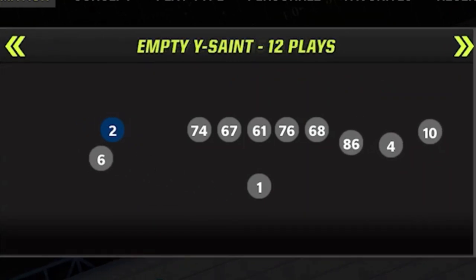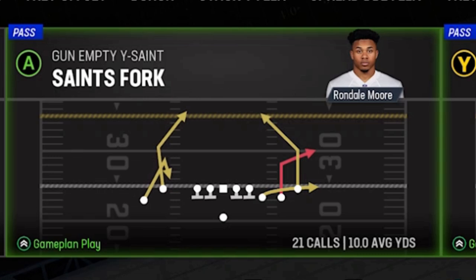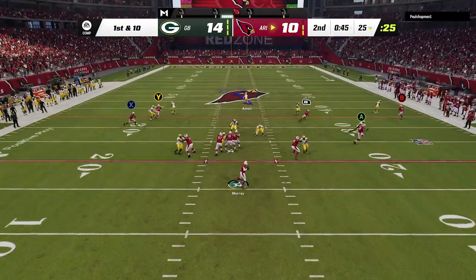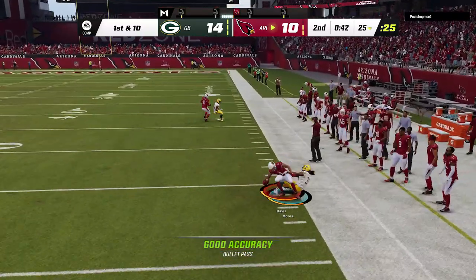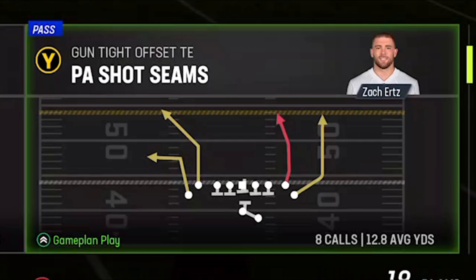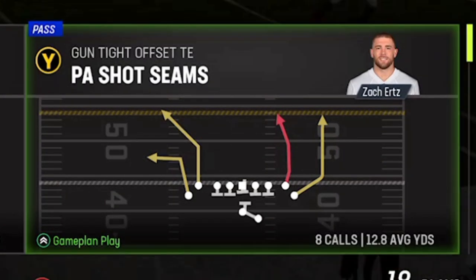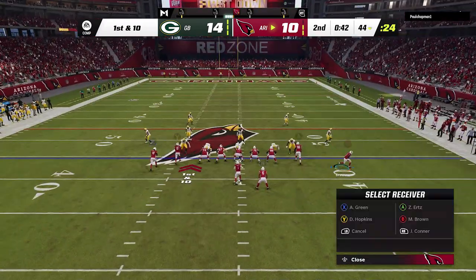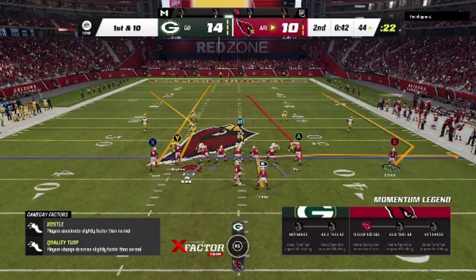Another offense I use quite a bit is the empty wise Saint, but I already put out a video about the Saints fork and another good passing play — I'll leave a link in the description. My favorite offense if I'm going with something new would be the tight offset TE, and the play is the PA shot seams. This is a very explosive play with a very easy setup. I put out a breakdown of this play last year and plan on doing a full breakdown — hit the like button and let me know in the comments which offense you'd like me to go into more detail on.